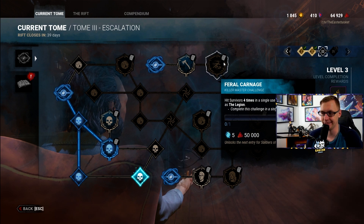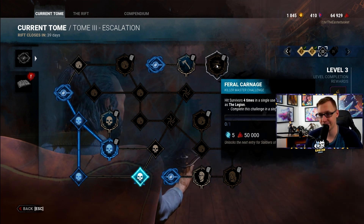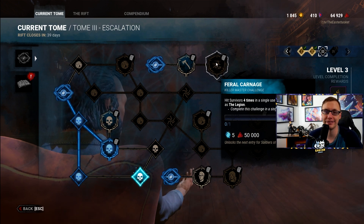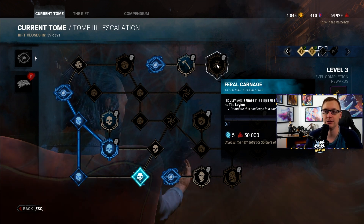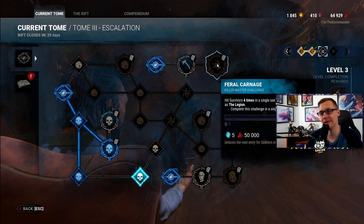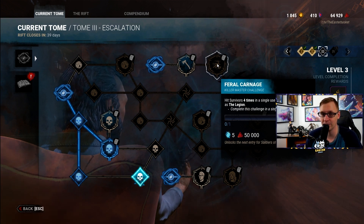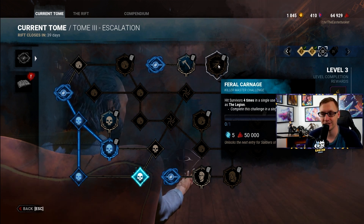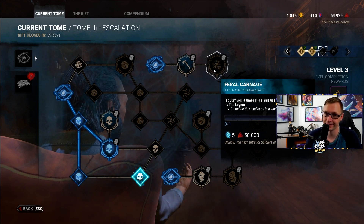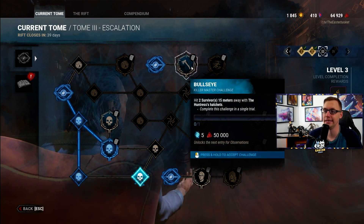Feral Carnage: hit survivors four times in a single use of Feral Frenzy as Legion. An important thing to note is that you do not have to hit all four different survivors — you can hit a survivor twice, but that does end your frenzy. So if you hit three people and don't think you can reach a fourth heartbeat, you can hit the third person twice and that will count for this challenge.